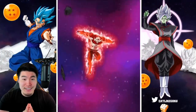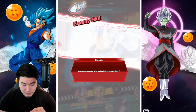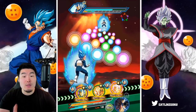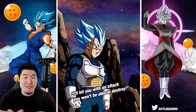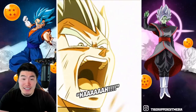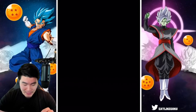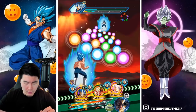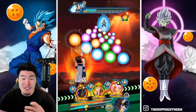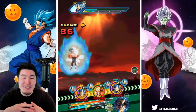Is Jiren gonna finish the job? Not quite, but good damage. This turn let's pop at least one active skill — I'll give it to my Vegeta. I doubt it's gonna hit that hard but the animation is beautiful. No supers this turn though, which is good. Oh, we got the shirtless Vegeta too — I forgot he strips after using the active skill, which is a nice bonus.